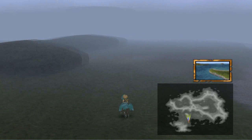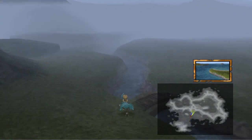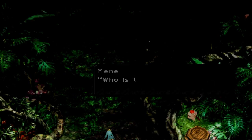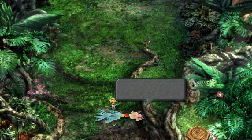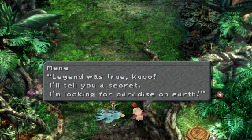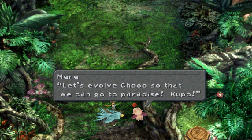And before I continue on here, I believe I wanted to go to Chocobo Forest, because I believe there's a tiny little bit of dialogue that I thought would be kind of fun. You guys haven't seen it yet, so let's go ahead and go into Chocobo Forest. And I talked to the one and only Mene — I believe his name is Mene. Like an internet meme? Who is that Chocobo, Kupo? Where's Choco? I'm not sure what happened, but he's definitely Choco. You're right, Kupo. But why? Oh. The legend was true, Kupo. I'll tell you a secret — I'm looking for paradise on earth. Only chosen Chocobos can evolve and lead their masters to that paradise, Kupo. Let's evolve Choco so that we can go to paradise.